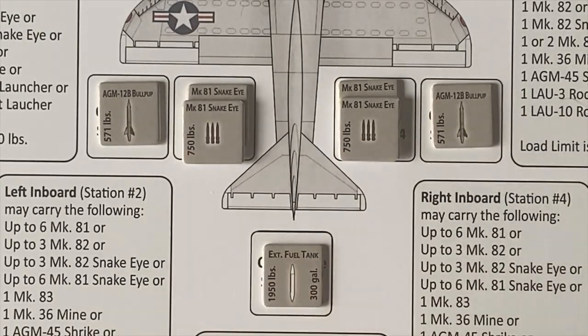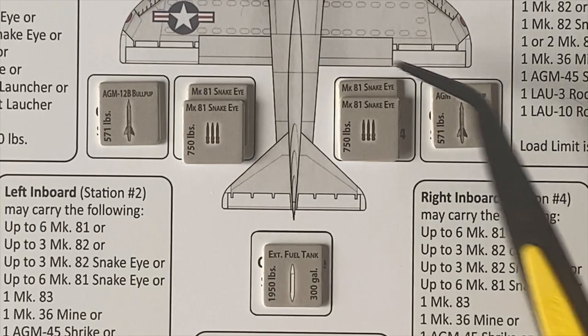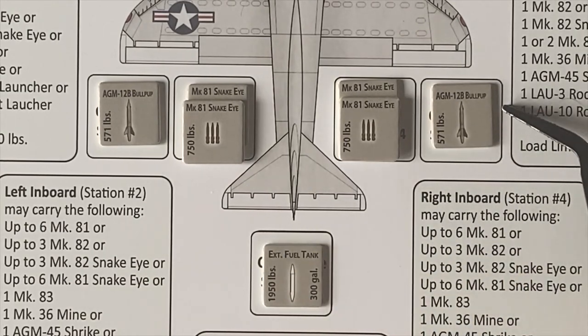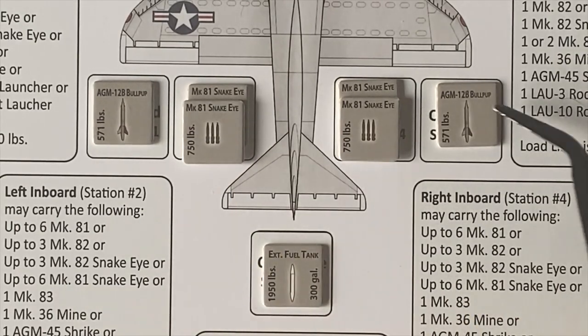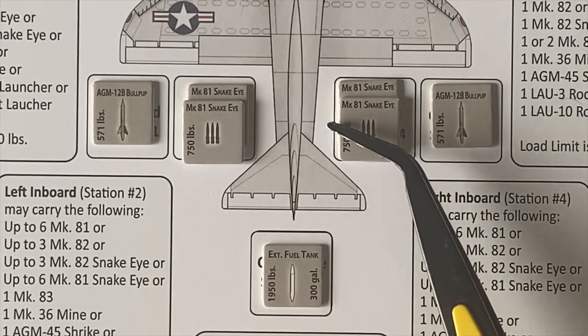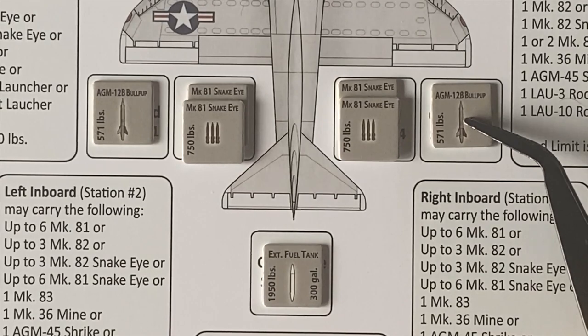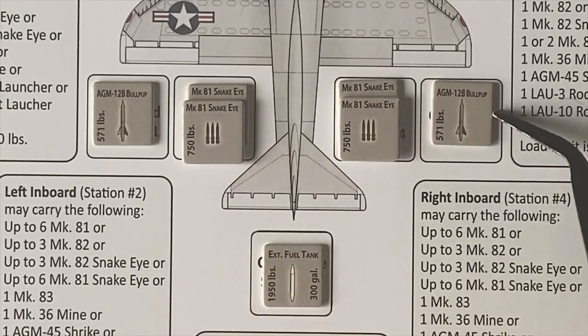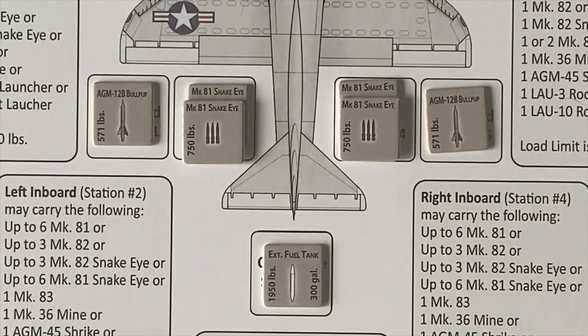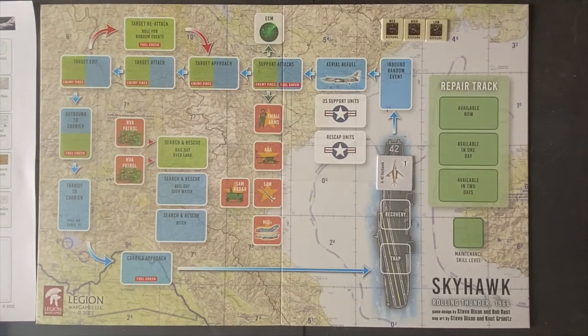Our plan: first run, we'll drop the Snake Eye bombs at low altitude. Second run, we'll fire one missile; third run, if we get it, we'll fire the last missile. That gives us our ordnance load — it could be pretty effective, especially if these Snake Eye bombs hit. We're going to come in at low altitude with fins out and let them fly. Our Skyhawk is loaded for war, we've got our target.